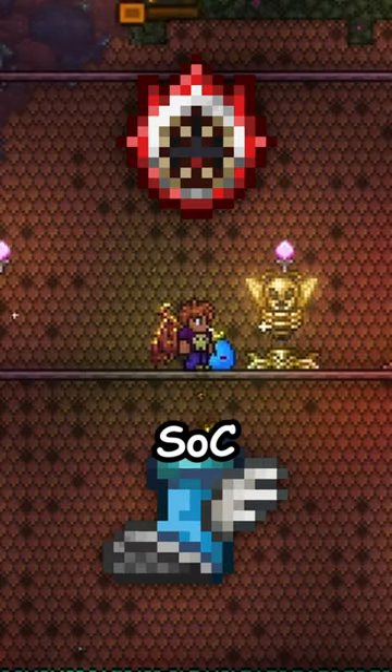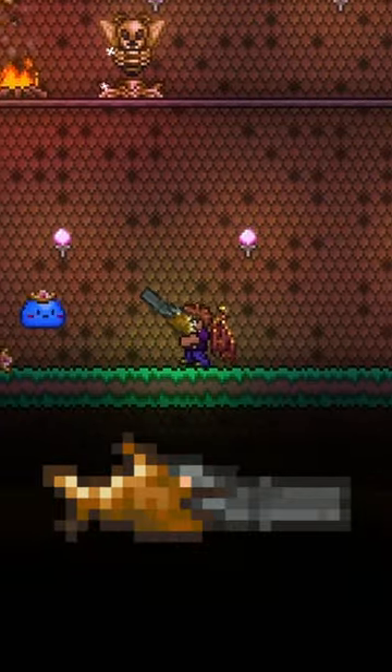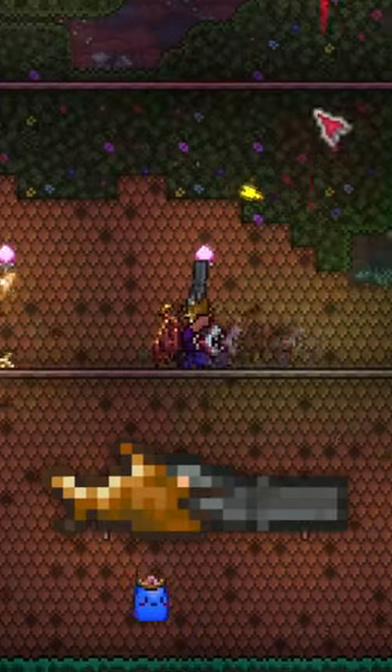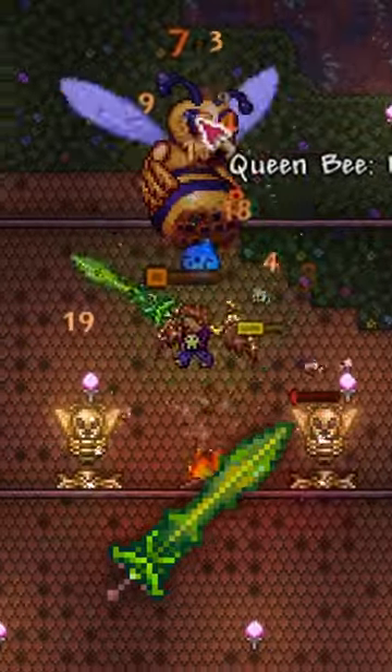You'll at least need Spectre Boots and the Shield of Cthulhu in expert mode. Ricochet weapons like the mini shark with meteor bullets and the water bolt are great since they bounce off walls and have a chance to hit her. It's also advisable to keep any broadswords to easily defeat the baby bees.